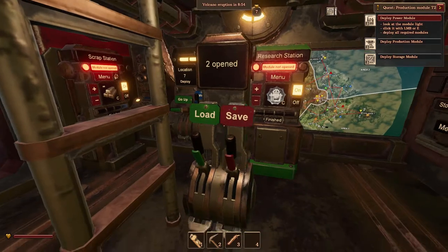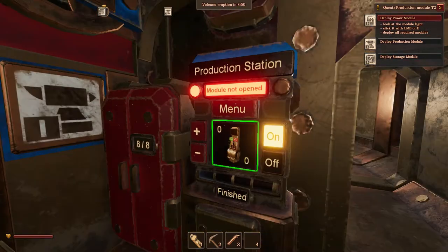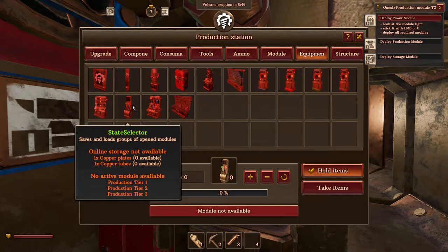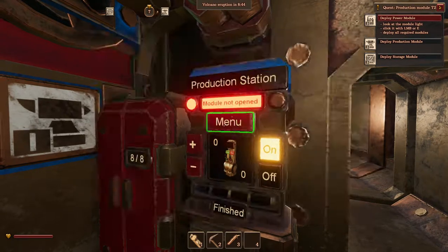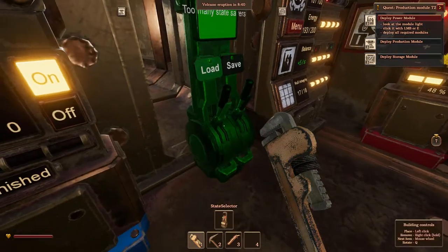So how do we access this? You go to the production station, and in here under equipment you can build a state selector. I have already built one so we can use it here.